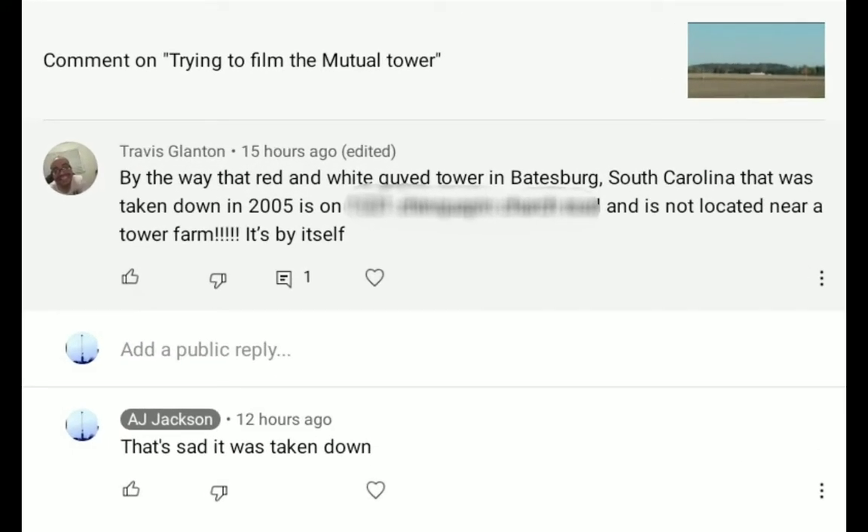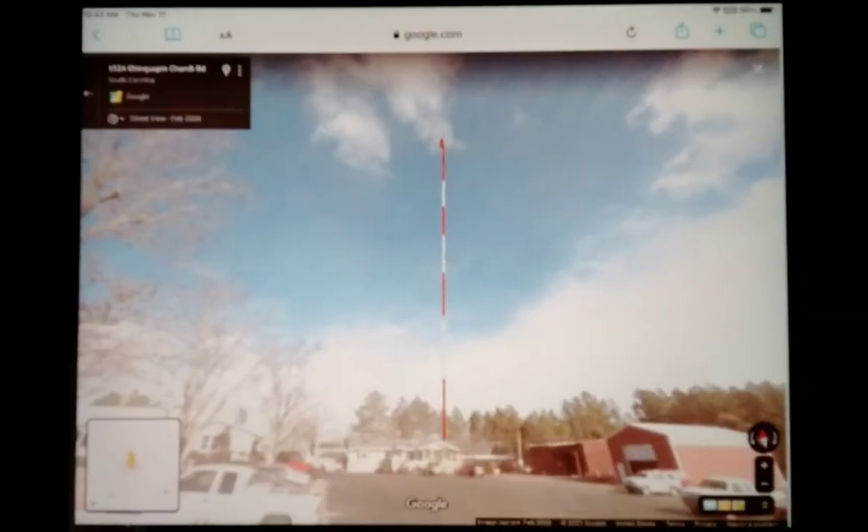He said 'tower farm' — he meant to say 'tree farm' because there's a little farm full of trees. I went back in time on Google Earth to try and find the tower before he told me where it was specifically located. I found what I thought to be a tower in the middle of a field of trees, like a tree farm. Then I went back in time on Street View after he gave me the location, and I was able to see the tower.